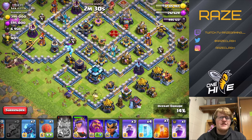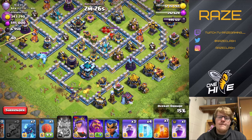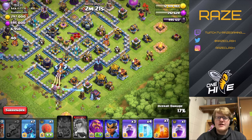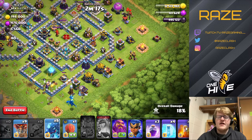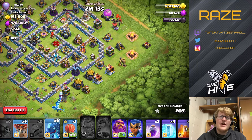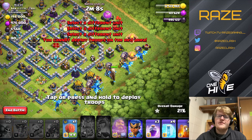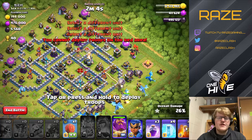This base also has two single infernos, so you'll see how I deal with that using the e-drags. Since we have seven e-drags, getting even one hit by a single inferno would be a disaster. The queen ends up being able to get the town hall — it was pretty close — creating the funnel with an e-drag at six o'clock and then just sending in the rest of the troops.